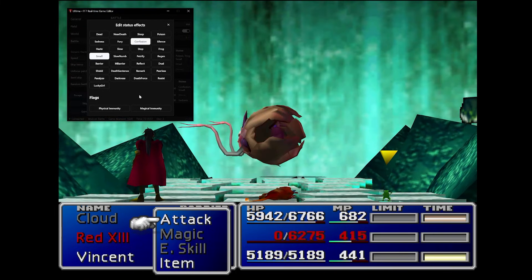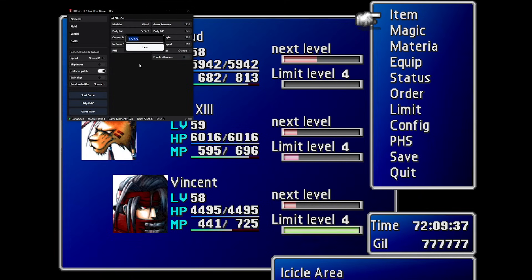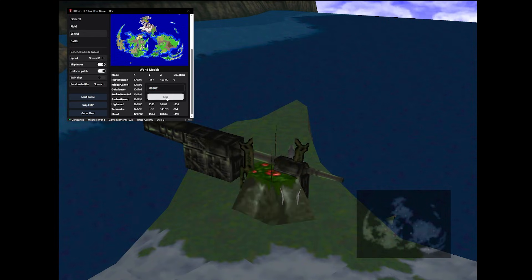It has a lot of the functions that the other tools have had all in one place, as well as some of its own functions, but the biggest thing is that it does all of it in real time. The tool runs alongside Final Fantasy 7 and allows you to do a ton of things while seeing the changes right in front of you.